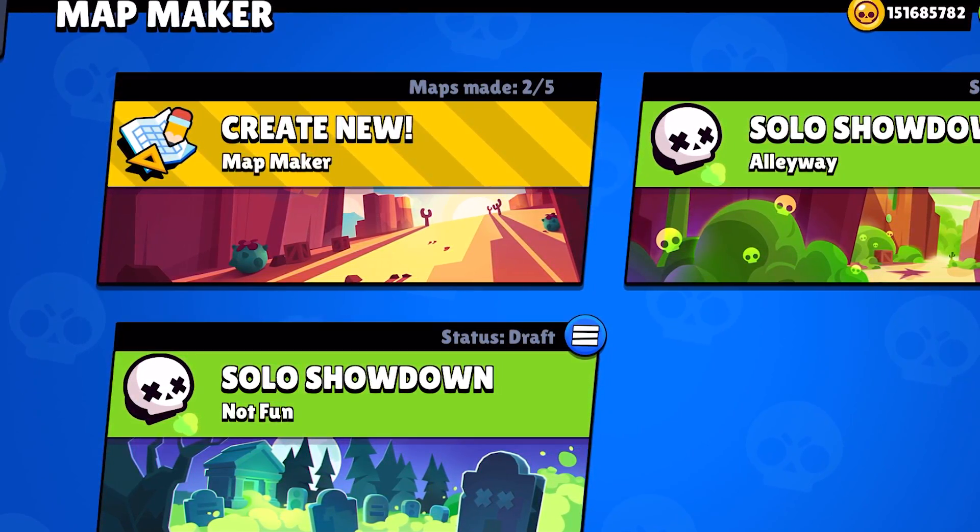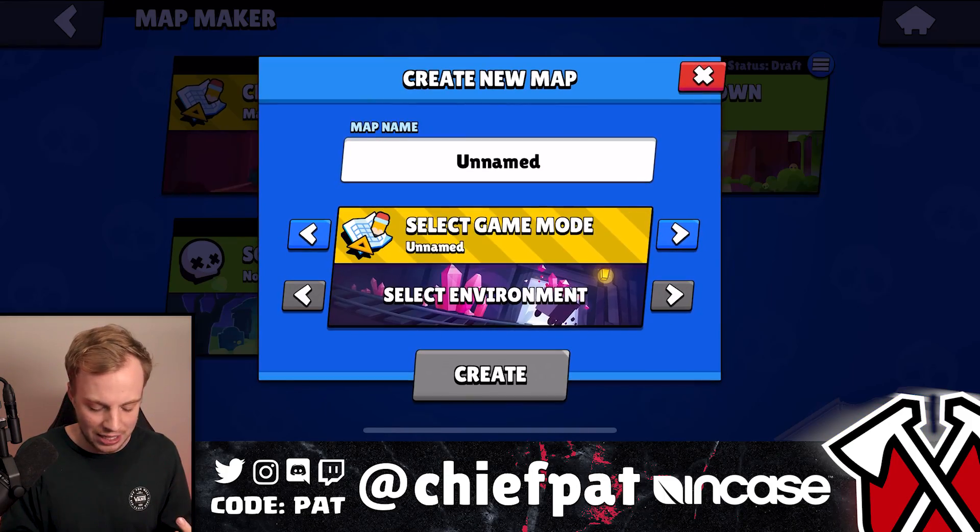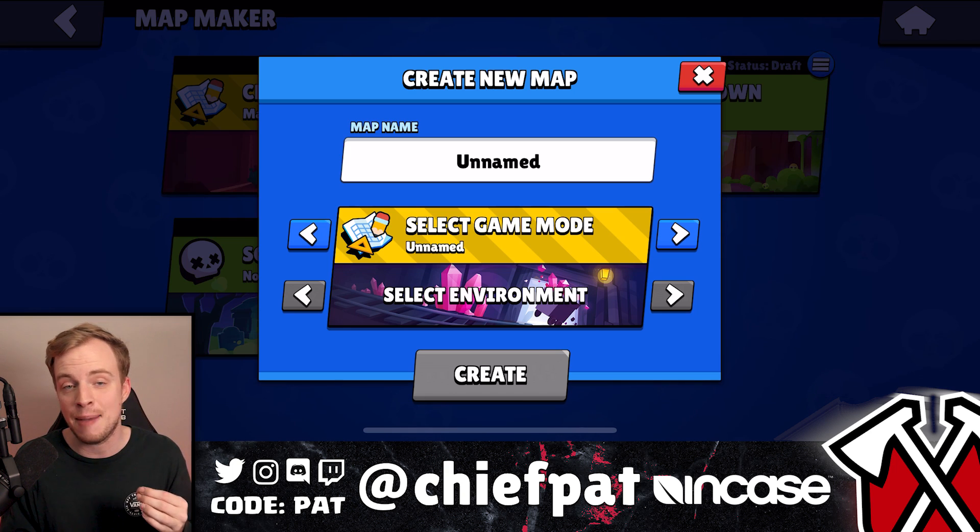Map Maker is about to change the game in ways that you guys can't even imagine. If you think of other games like Minecraft where you're able to make custom worlds, bring them to life, and have people play them — that's now going to happen inside of Brawl Stars. Whenever you hit 1,000 trophies inside of Brawl Stars, you're going to unlock the new Map Maker feature. After you pull up Map Maker, you'll be able to make different maps for different modes inside of the game and play them with your friends in friendly battles.